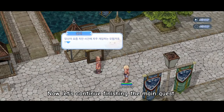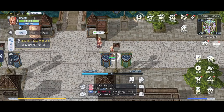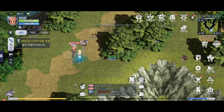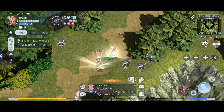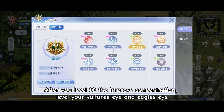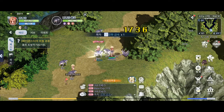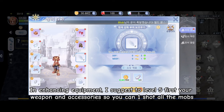Now let's continue finishing the main quest. After you level 10 Improved Concentration, level your Vulture's Eye and Owl's Eye. In enhancing equipment, I suggest leveling your weapon and accessories to level 5 first so you can one-shot all the mobs.